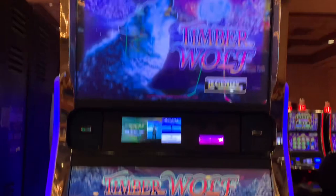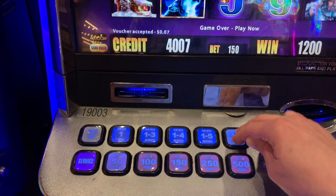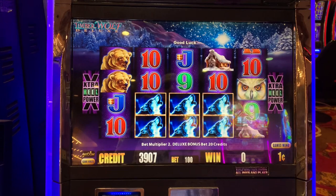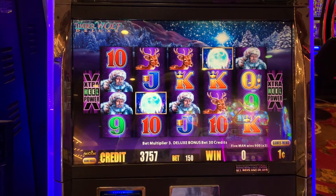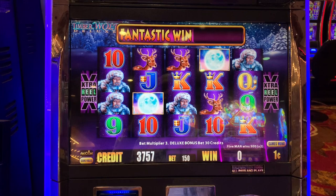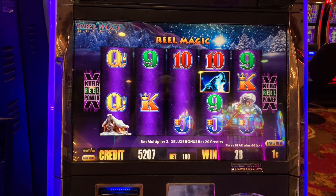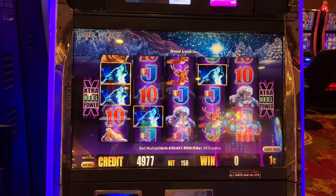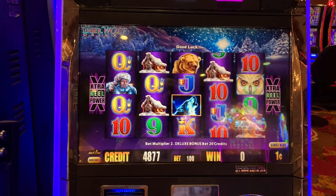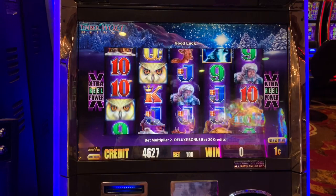Timberwolf — he looks nice and chilly. We'll do Timberwolf Deluxe. 50 credits, $1 and $1.50. We've left WMS behind. Oh my gosh — we need that in the bonus! $18, but it would have been multiplied with both moons. Do it again, get some owls. Let's leave WMS behind and play Aristocrat — maybe we'll have some better luck. We need three of these owls from left to right, and the moon will substitute.